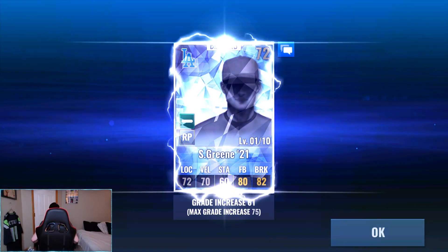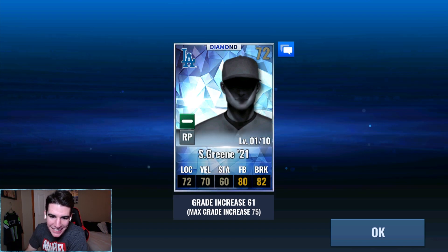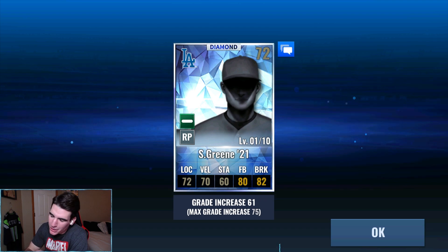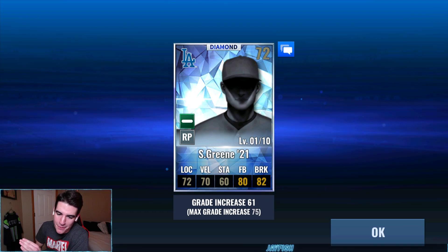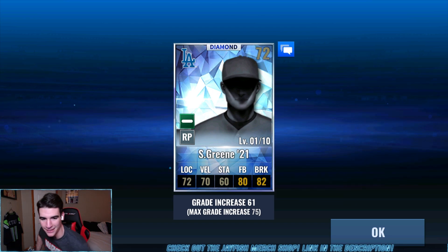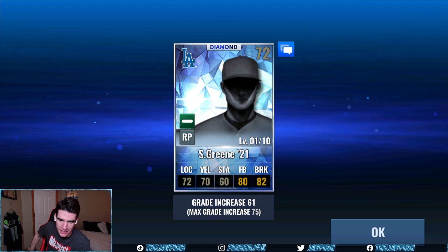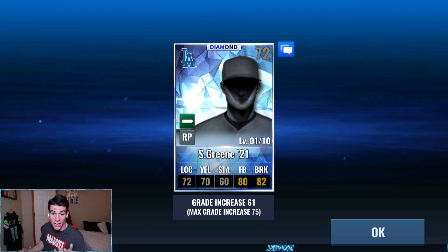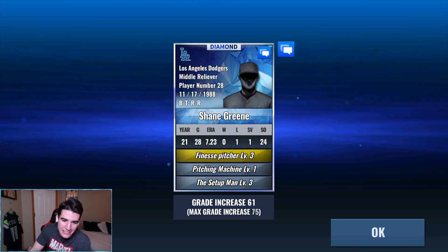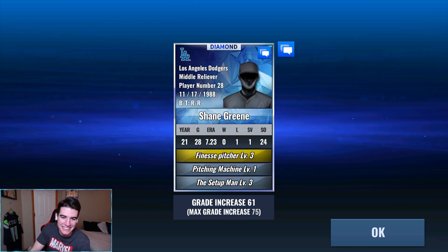We managed to pull the new creepy looking no-image card on the first one. You can't start the team select diamond packs much lower than that. That kind of scared me when I turned around and saw it - I feel like this would be in like paranormal activity, just peeking around the corner. Sadly it's a relief pitcher with pretty good skills - finesse pitcher, setup man, and pitching machine. Good skills for a relief pitcher but not what we wanted.